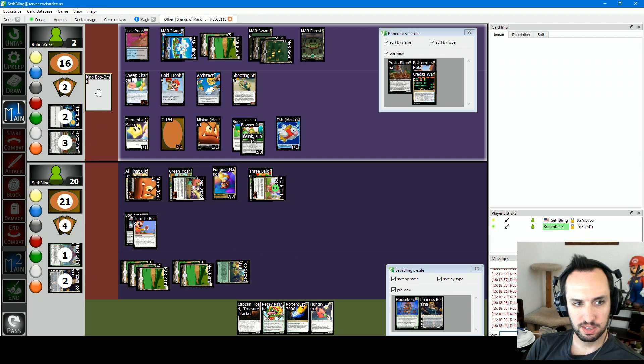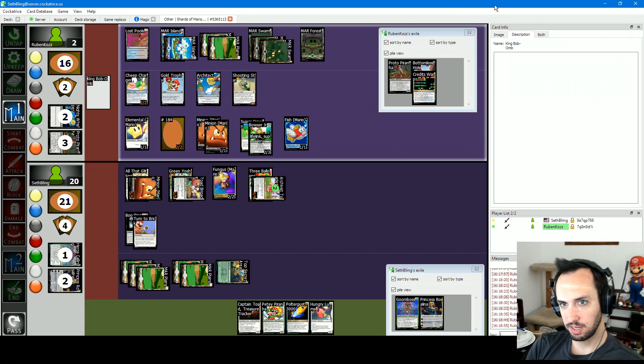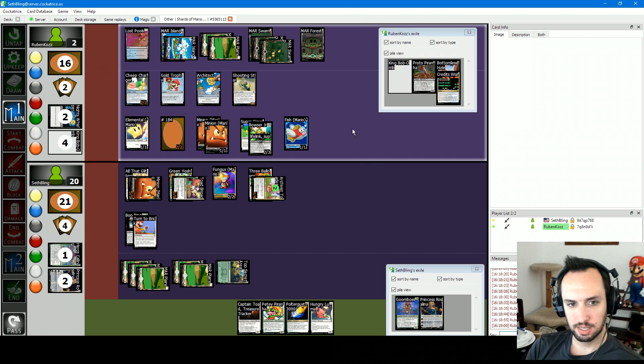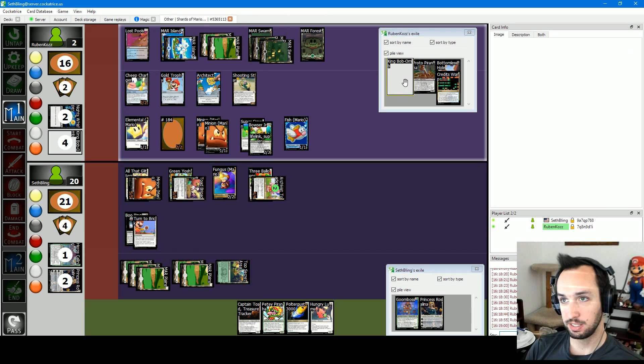I just realized he didn't cast Proto Piranha — oh my god. I'll pay two for Night Whisper. This Hungry Luma's looking pretty hungry — no way to give her haste though. He does have lifelink on his Bowser Jr. Ruben apparently is not doing the puzzle. I'll pay three for Shooting Star — you get a 1/1 flyer along with that, and a fish. I'm also going to spawn King Babomb. I don't have an image for King Babomb — King Babomb is a 3/3 that says when you sacrifice it, it deals three damage to target opponent and you draw three cards.